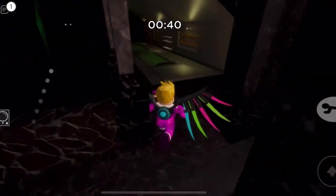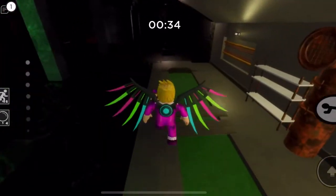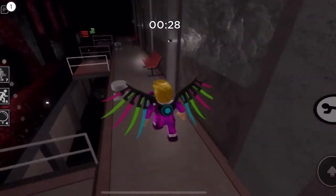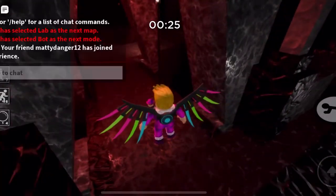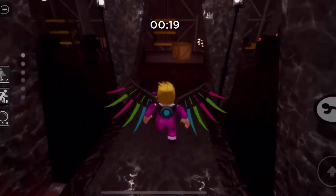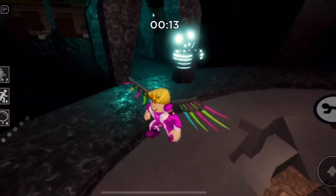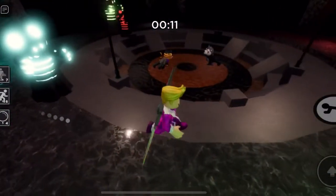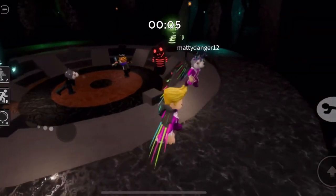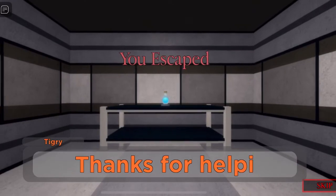Boom, and now over here we gotta help Tiger again - so we gotta help Tiger with three things. Now we gotta go here in the docks. We gotta find a hammer, hurry! Oh my gosh, I'm nervous, I'm shaking! Danger - Chapter 12 is intense. Please find a hammer - we gotta hurry and use it. I got it! I got it! Hurry, hurry, hurry - boom, we got it guys!